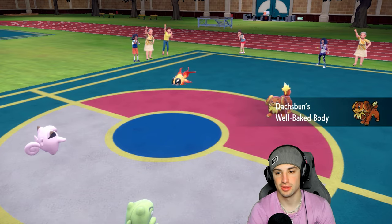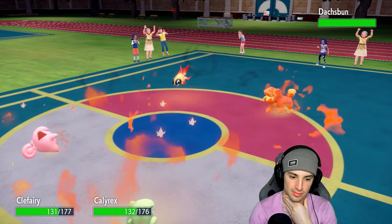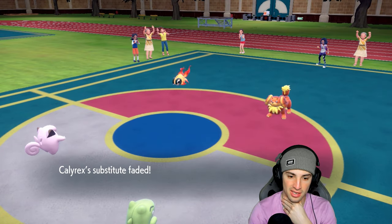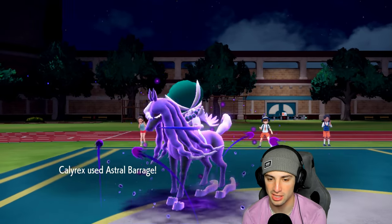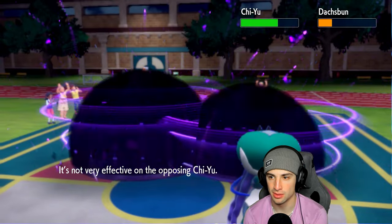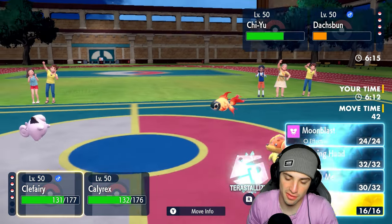Lava Plume comes through — I needed that Sub to soak it, Calyrex. The Sub takes damage — and it fades. I really wanted it. That bought us one shot though. Astral Barrage can now fly — how much damage are we doing? Great damage onto Dachsbun, lovely. Do we go for Life Dew now? Dachsbun could pop a Heat Wave, so I think we just Moon Blast Dachsbun and then protect.